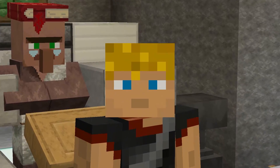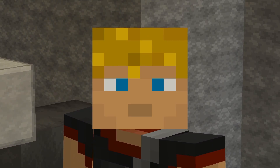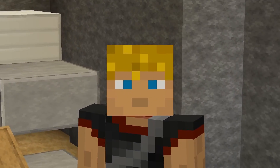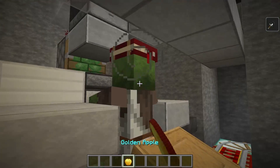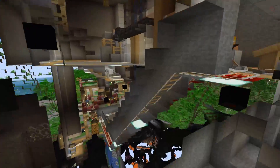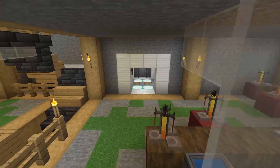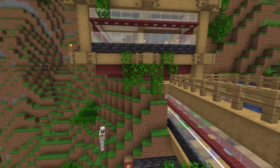Next is the zombification room — hey Bob! These are deconstructed designs based on Logical Geek Boy's villager trading hall — I appreciate you, Logical Geek Boy. From here we convert them, bring them back up, heal them, and go through that whole process to get perfect trades. Once healed, there's a drop-down area into the villager trading hall, which includes the bell area so they can move throughout, plus their beds so they can access everything.